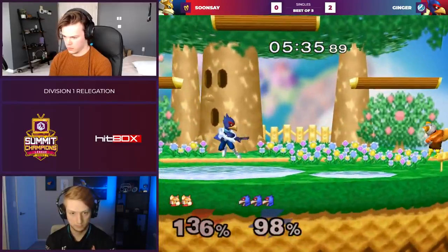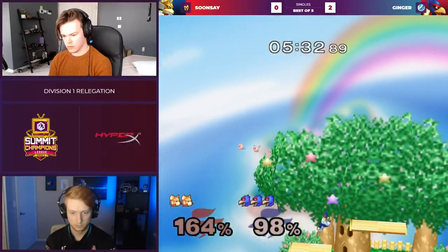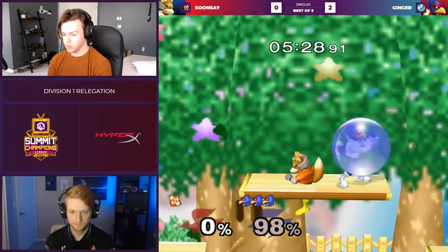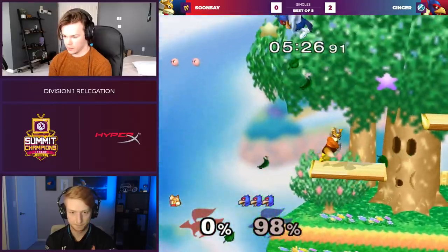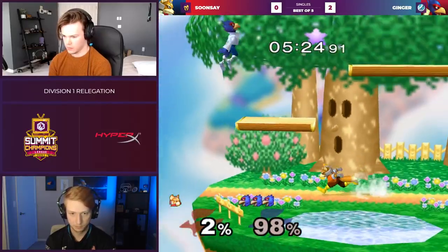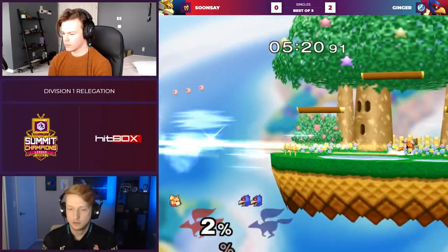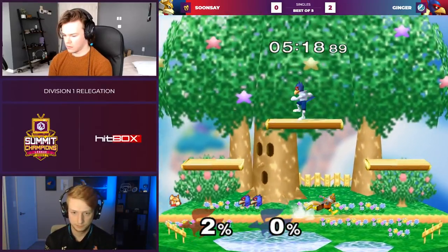Ginger is — look at this! The jump shine doesn't let him escape out of the corner with a full hop. What is this, Street Fighter? He's actually just covering jumps with a one-frame move. That's a Mango classic — you full hop in the corner, you fall with a laser. It does get called out, but very close. Kind of forcing Sunse to make these big callouts to even close out a stock.